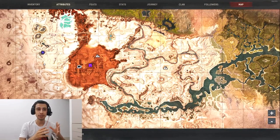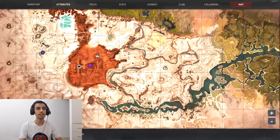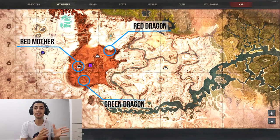First, I need to explain on the map the locations where you can find dragon horns and dragon bone in Unnamed City. There are three locations on the map — here, here, and here — so only three locations in Unnamed City where you can farm these bosses.